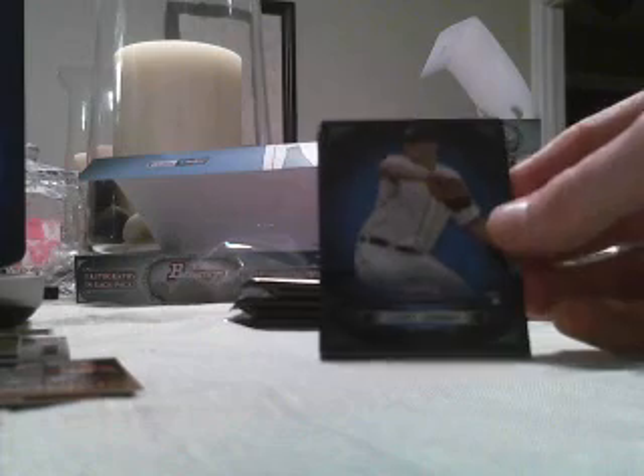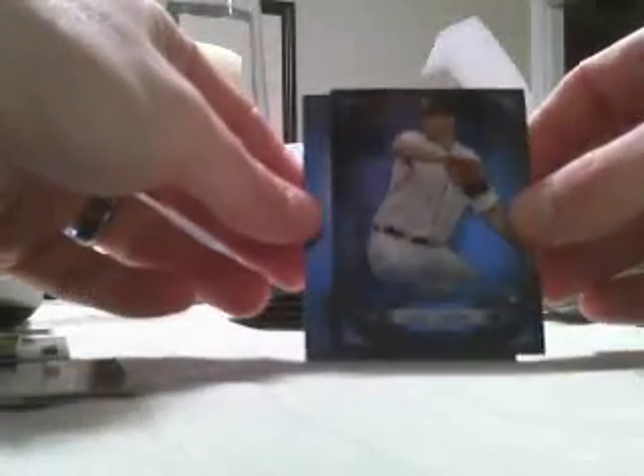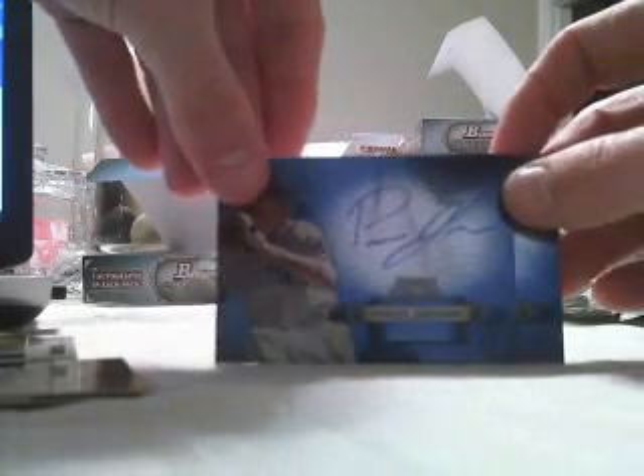Alright guys, good luck. We've got a Casey Crosby rookie card for the Tigers — goes to J-Rebo-2-3. Pierce Johnson for the Cubs as well, goes to the Chapmans. Another Harmon for the Rangers, that goes to ATOAZ12.